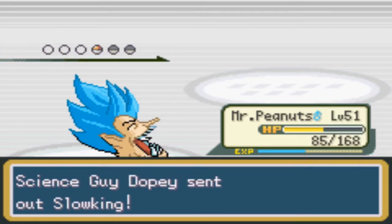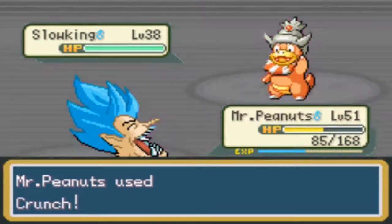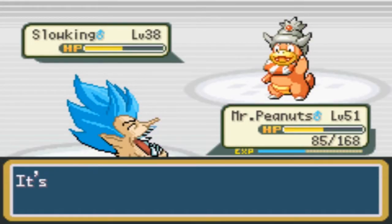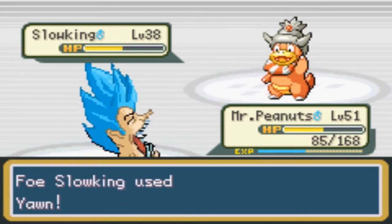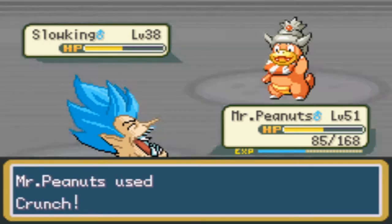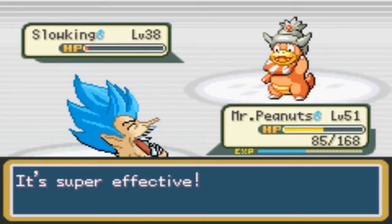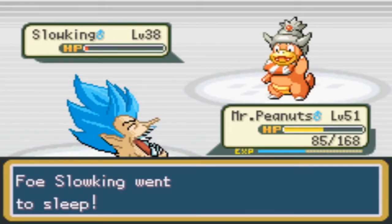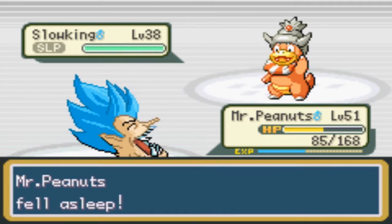He's got the whole line. Slowking's like hey what's up — don't you yawn me! Let's get him. Come on — use Rest? Oh, that makes me so mad. This is one of those times where it's like man, I wish I had Uproar.